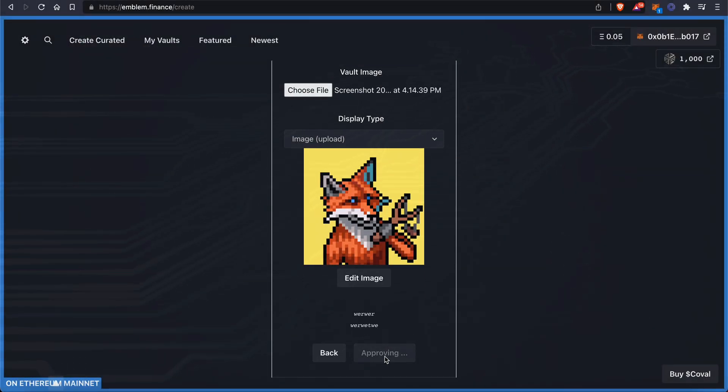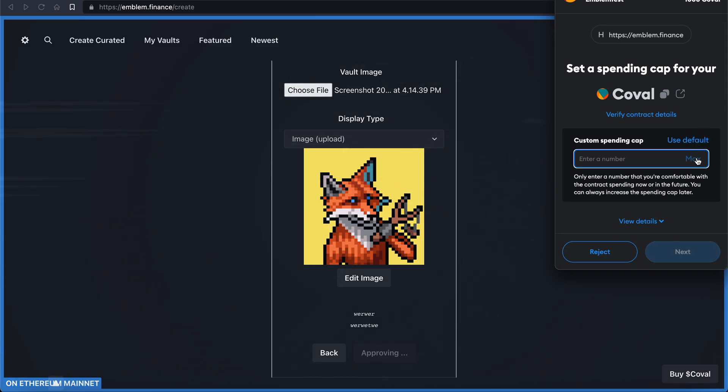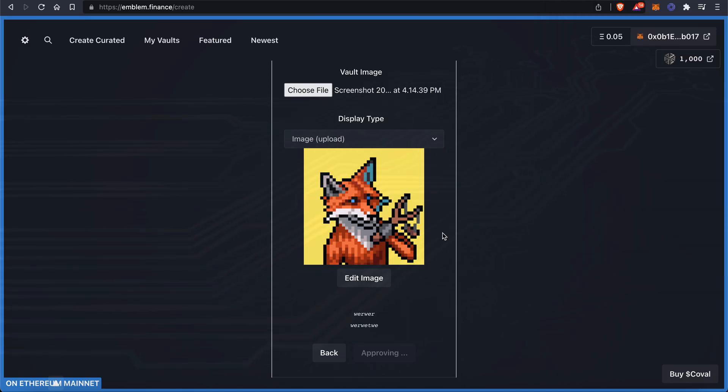Then you're going to hit Approve Coval right here. You're going to hit Approve, hit Use Default, hit Next, and approve that. This allows you to mint your vault — it allows you to approve coval so that you can mint. Of course, there's no coval waived fee during this process.